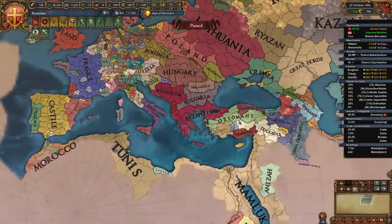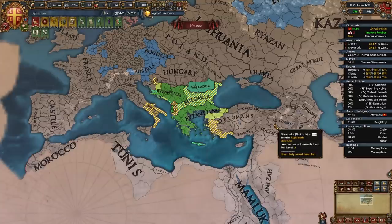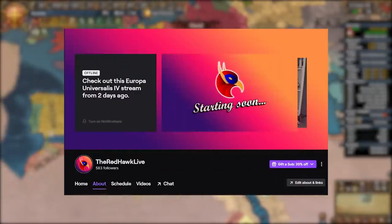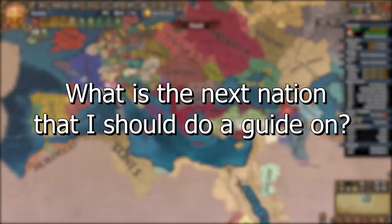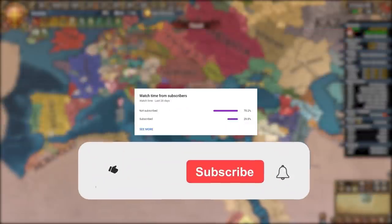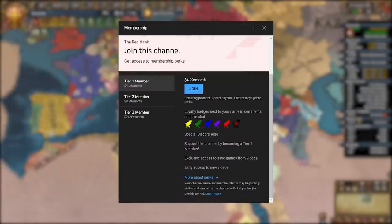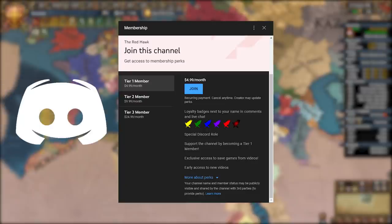By around the 1490s your realm should look a little something like this. If you're not confident in your abilities or not sure if your game is going to go like mine, this save file is available to all YouTube members in the Save Games Discord channel. If you want to see me continue this campaign you can watch me on Twitch at theredhawk live - link is in the description. Let me know in the comments below what's the next nation I should do a guide on. If you enjoyed this video don't hesitate to leave a like and subscribe since only 30% of you are subscribed. Thank you so much for watching and I'll see you next time with another EU4 video.